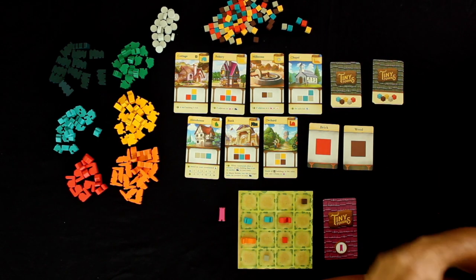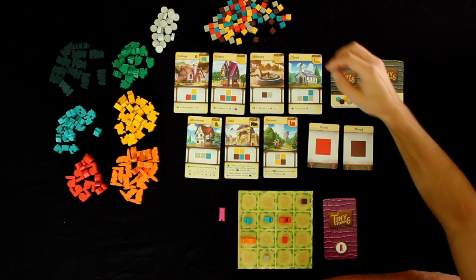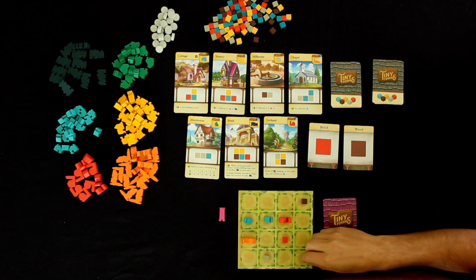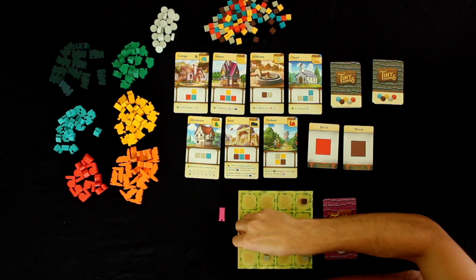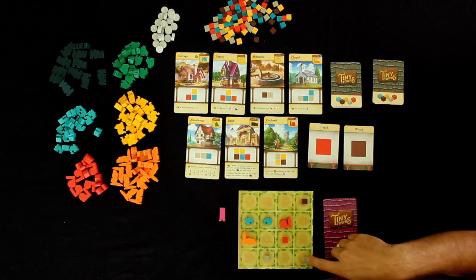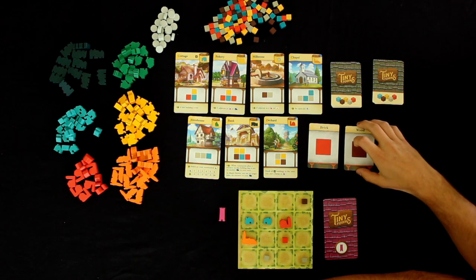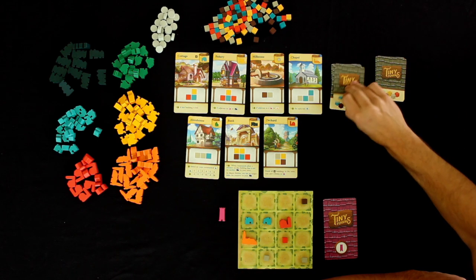I put the wood there — not exactly what I wanted. This game gets pretty thinky pretty quick. That's what I enjoy about it — it's really simple to teach but especially once buildings are on the board, you have to think hard. I should be laying these down so you can see them better. I picked stone for my third choice. So we had brick, wood, and then I chose stone.